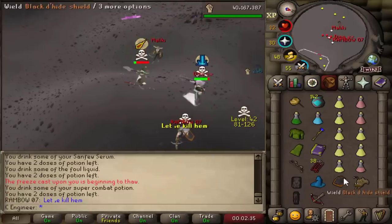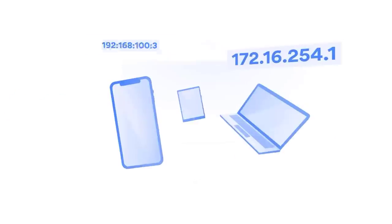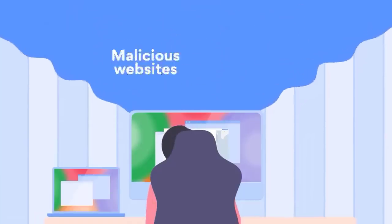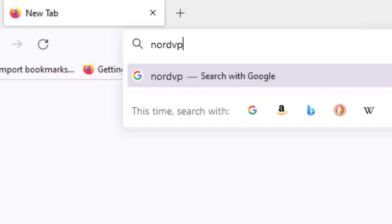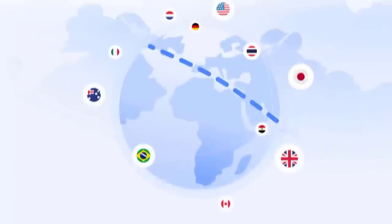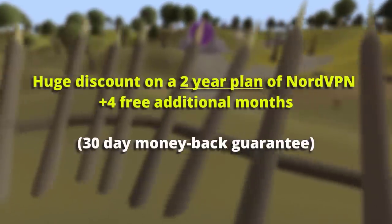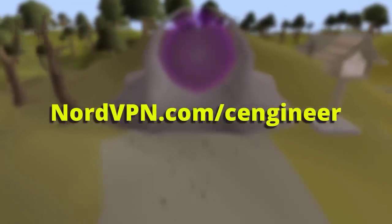This video is sponsored by NordVPN. With NordVPN, all your internet data stays safe behind a wall of next-generation encryption. NordVPN allows you to change your IP address, giving an extra layer of security. Their new feature, Threat Protection, protects you from malicious sites, downloads, trackers, and intrusive ads - even when not connected to a VPN. Download at nordvpn.com/seaengineer for a huge discount on a 2-year plan plus 4 months free, with a 30-day money-back guarantee.